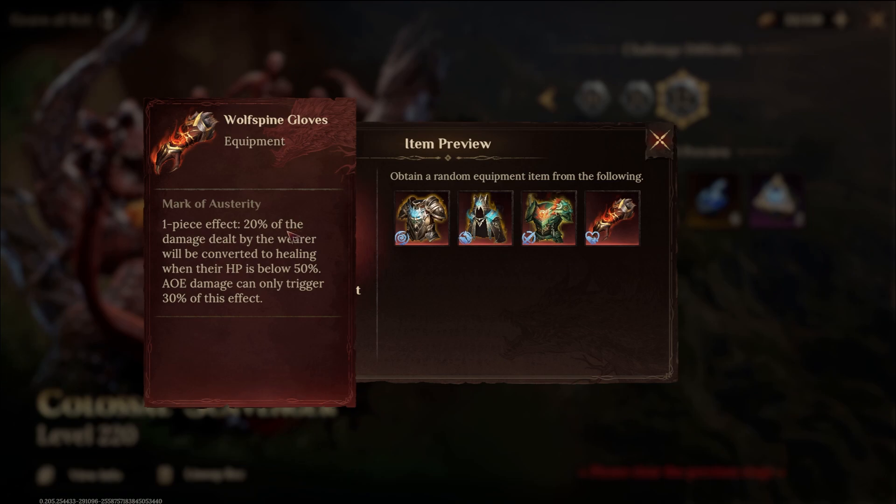And then last there's the Wolf Spine Gloves — 20% of the damage dealt by the wearer will be converted into healing when their HP is below 50%. AoE damage can only trigger 30% of this effect. This is an interesting way of having some lifesteal, but I haven't personally used it yet. Let me know in the comments below if you guys have found a fun use for this set.